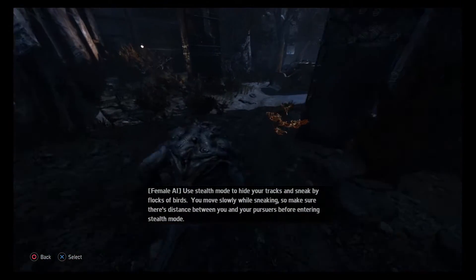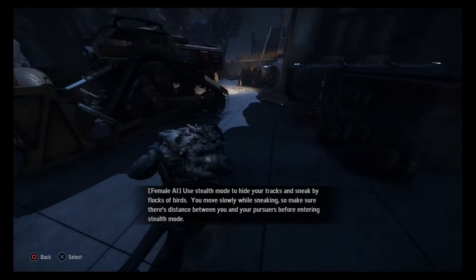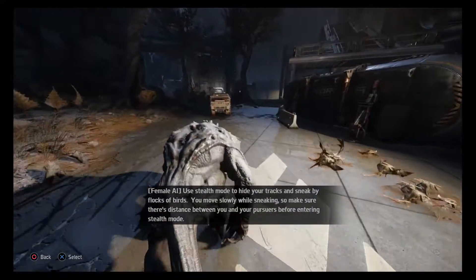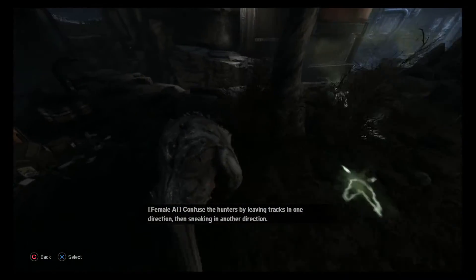Use stealth mode to hide your tracks and sneak by flocks of birds. You move slowly while sneaking, so make sure there's distance between you and your pursuers before entering stealth mode. Confuse the hunters by leaving tracks in one direction, then sneaking in another direction.